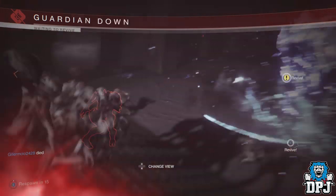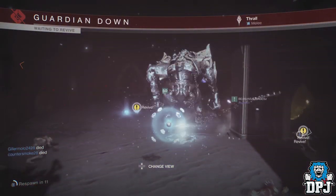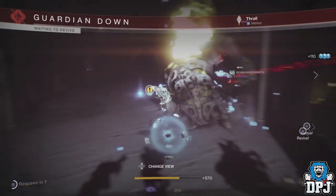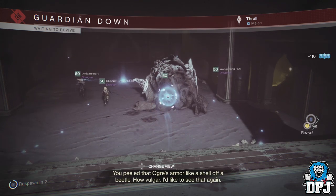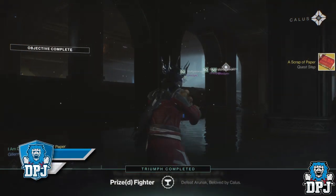You'll get a quest that's called A Scrap of Paper. I'm going to do this entire quest, record it all and bring you guys the fastest guide to getting this weapon, so stay tuned for that. But yeah, this is how you start the Exotic Quest for The Truth — get into that Menagerie, defeat the boss Arunak, and you should get it dropped.